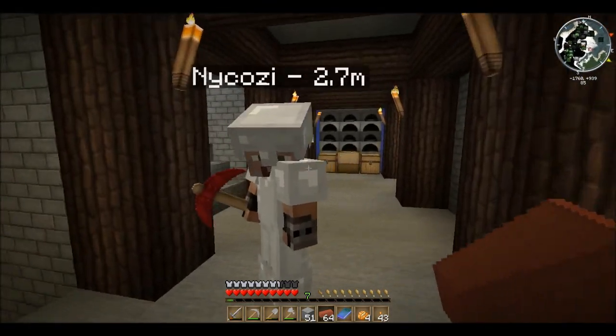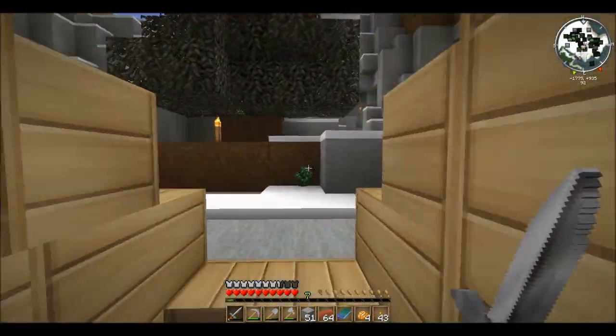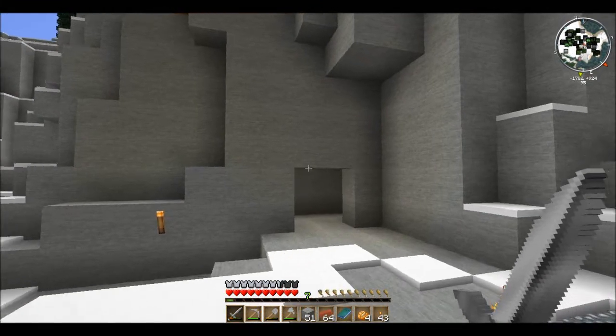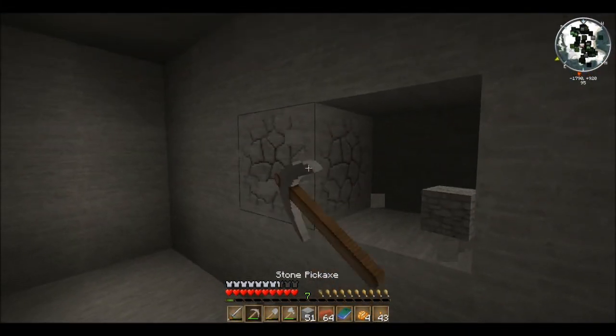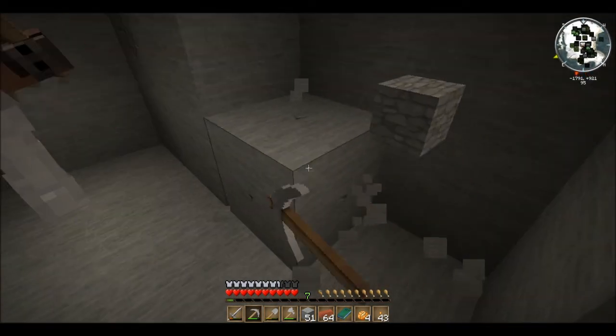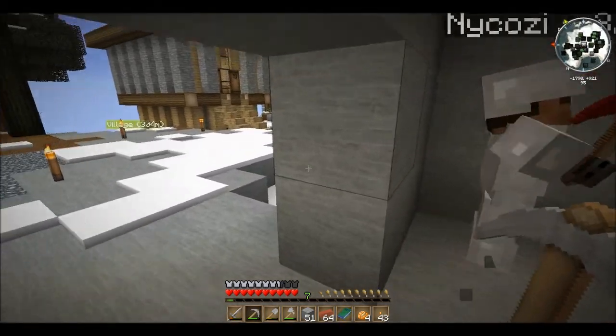So we're digging out a little area because we can't be bothered to build another house at the moment. We do want to use the mountain. So we're digging this out, I'm not sure how deep we're going to go. And we're just going to get going. You do that and we're going to make the coal coke oven.